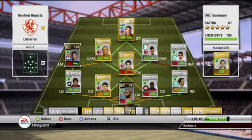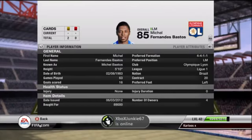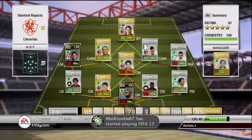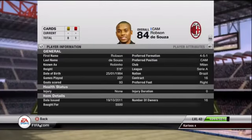Left mid we have the inform version of Michel Bastos - one star bad foot, that's the only flaw about him, and five-star skill moves. Great player, runs down the wing, very very fast. 89,000 coins, well worth the price.